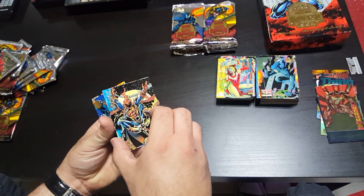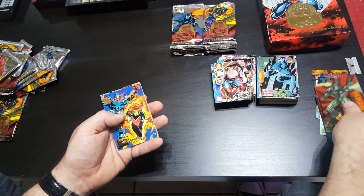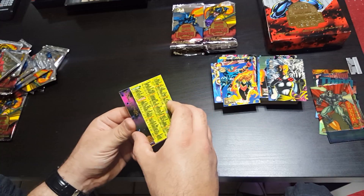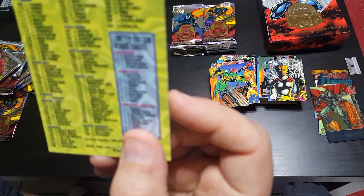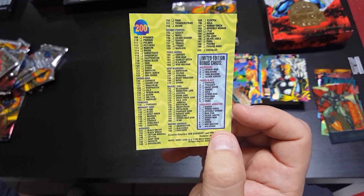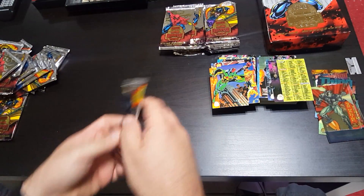Scarlet Witch, Hobgoblin — another chase card, War Machine, Storm. Got a first checklist — see how big this set is: 0 to 200. Yeah, it's a lot of cards.